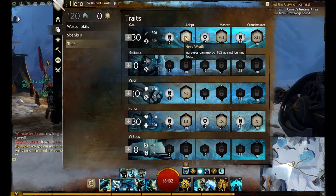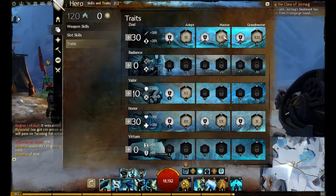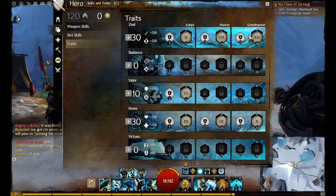I'm just going to call them glyphs. The ones you take are this one — 10% increased damage against burning foes. Also the 7th one here: greatsword damage increased by 5% and greatswords heal you.